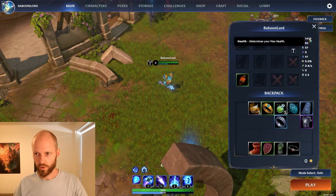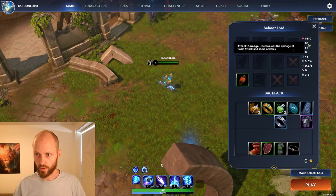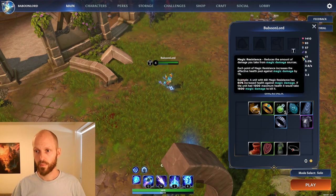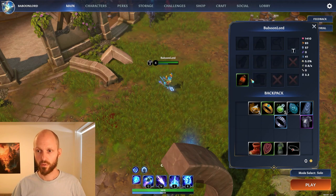Look up here. You can press tab in the game to get this view. You have your health, you have your attack damage, you have your armor which reduces physical damage, and ability power, and magic resistance, and so on — statistics that you are probably very familiar with.